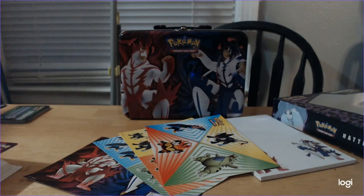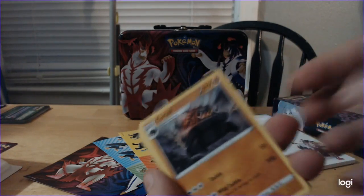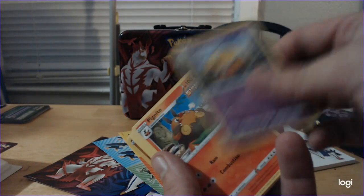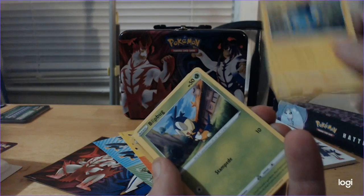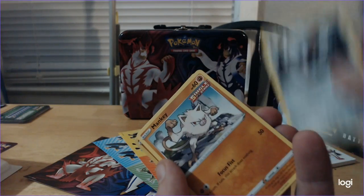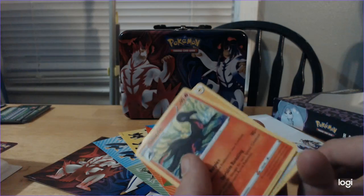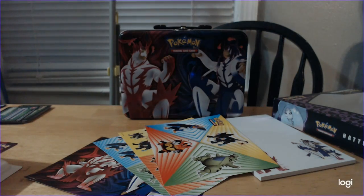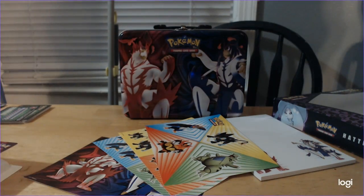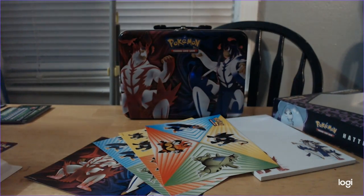Yay, Palossand! I saw the Tyranitar pack and it was gimme. Battle Styles. We got Karkol, Dottler, Single Strike Pignite, Espurr, Rapid Strike Shinx, Blipbug, Ponyta, Single Strike Mankey, Single Strike Reverse Holo Stonjourner. Salazzle's the rare. I'm not most used to opening Pokemon packs - yeah, you're a Yu-Gi-Oh guy. And Magic. Not everyone is into the TCG of the things they enjoy. Hey, I'm a diehard of the main games.